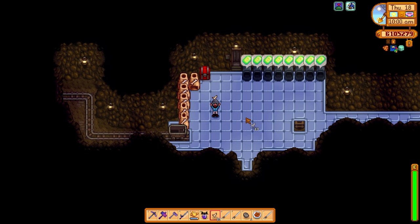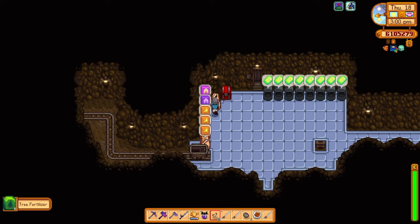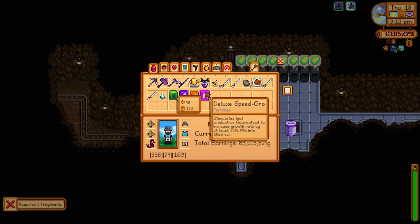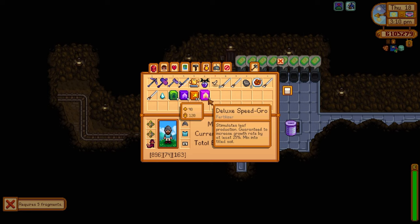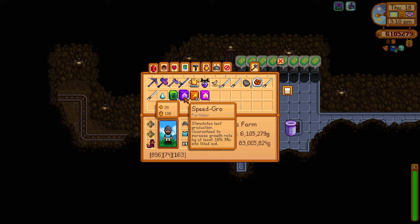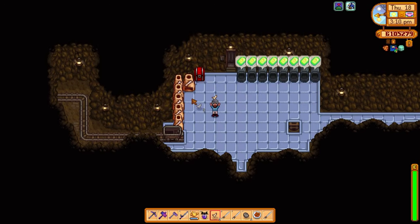If we put bone shards into the bone mills right now, we get back some amazing items — including tree fertilizer, which is absolutely amazing for making tree farms, deluxe speed grow, and quality fertilizer. All of these items will greatly enhance the crops in your farm, allowing you to make huge profits. The beauty of the bone mill is that it doesn't just take bone shards — it takes a huge array of different bone and fossil related items, making it a very versatile processing machine.